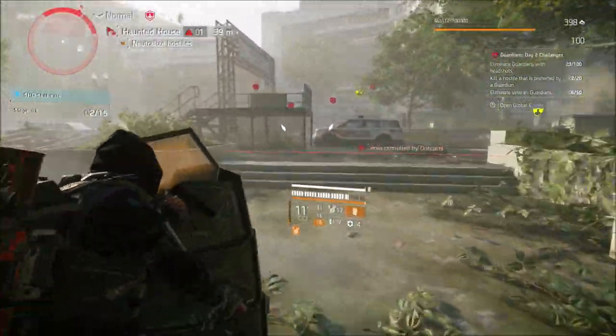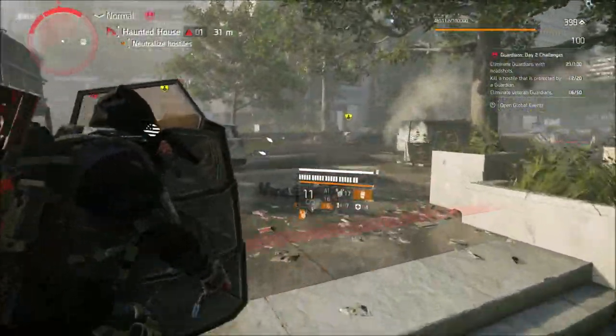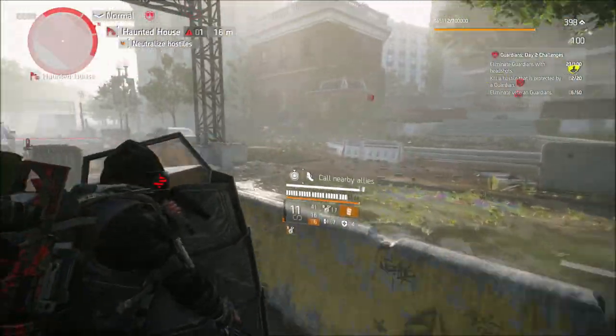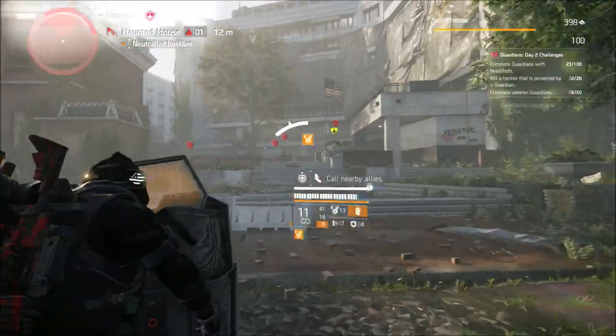What I did is just ran up to a gold bar and punched it until I got the melee attack on protected hostiles done. That was the easiest way to do it. You can do the kill hostiles that are protected and the melee attacks all in one go.